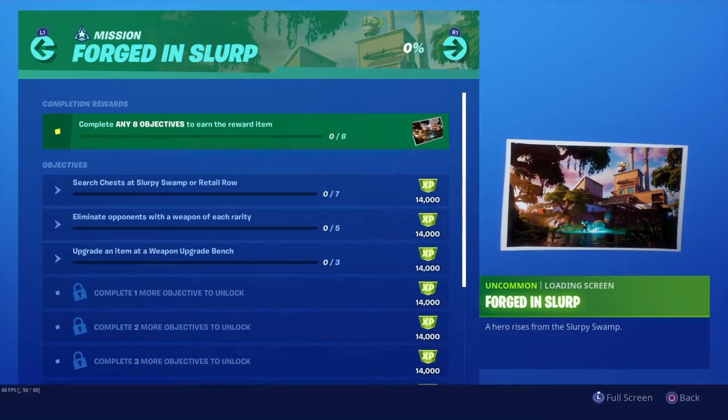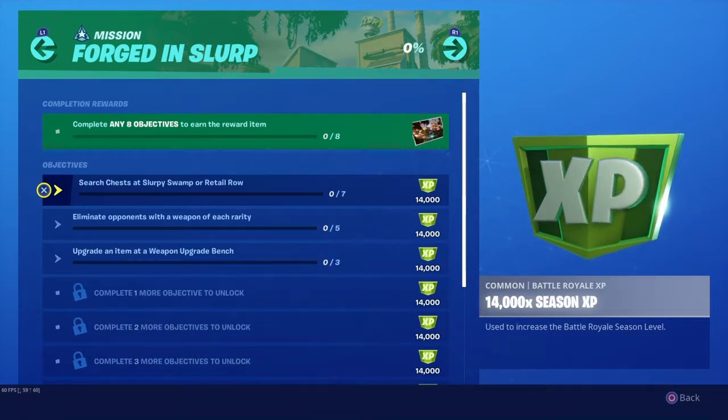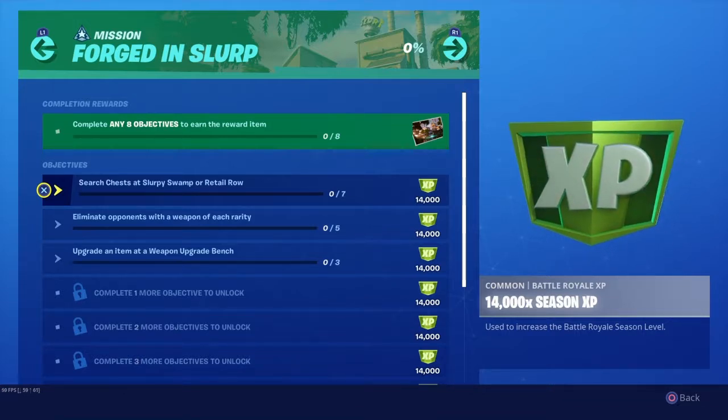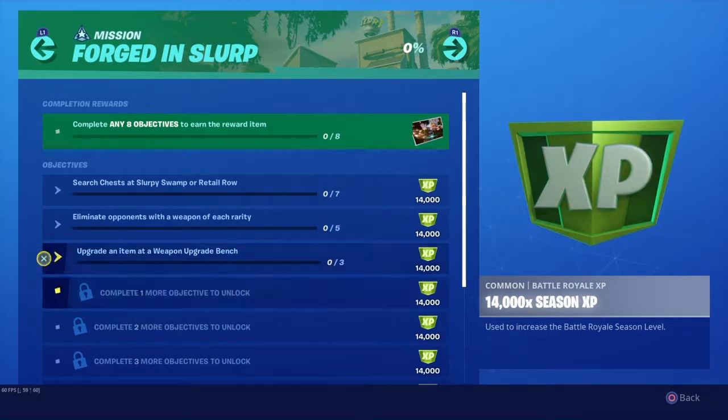When you complete all these challenges, you unlock this free loading screen. The first challenge is to search chests at Slurpee Swap or Retail Row, and eliminate opponents with a weapon of each rarity, and then upgrade an item at a weapon upgrade bench — three of those.